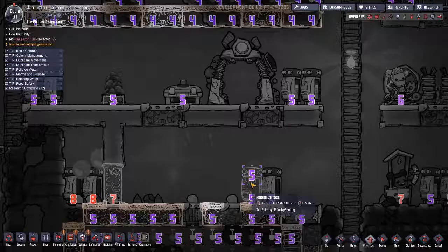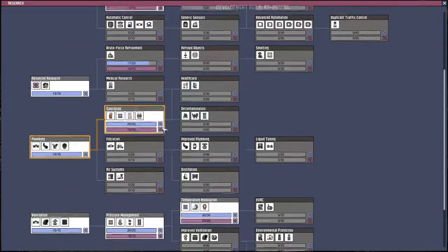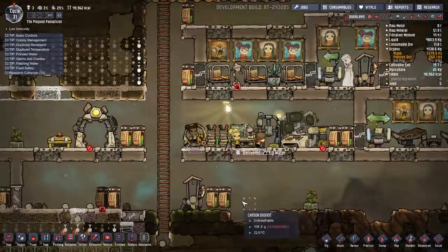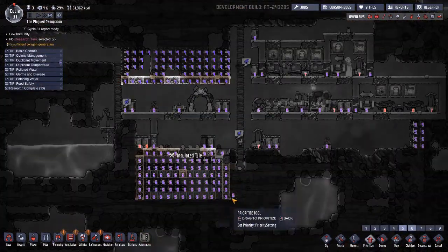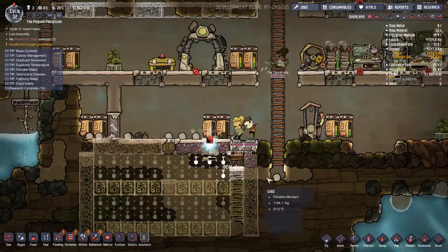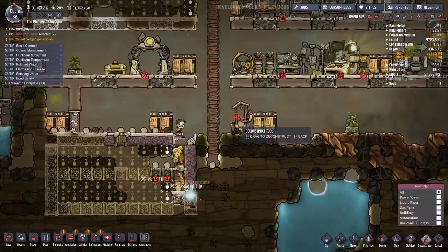Let's put this at a higher priority — there we go, same with this. Let's turn off the algae decompressor to get some more oxygen. We need more research so getting the fridge might be a good idea — actually let's finish this first to get some refined metal. Set this to priority six and now they should start working on construction of the food area. How's our food looking? Pretty good right now.